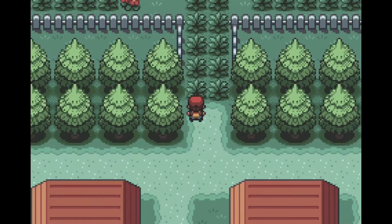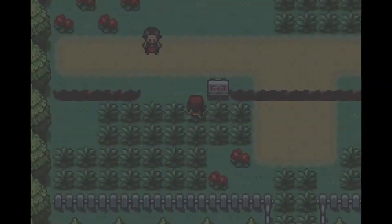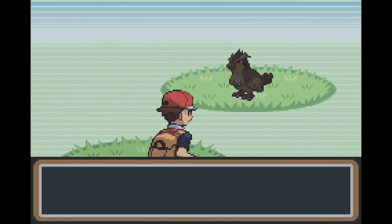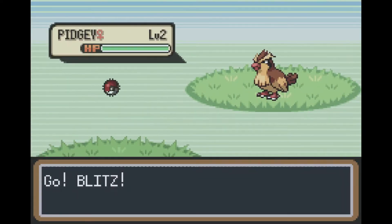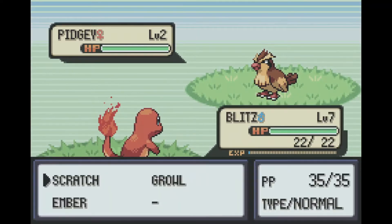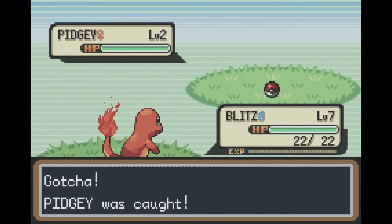So I do have Pokeballs - this will be my first encounter at this part. I didn't count the previous ones because I didn't have a way to catch. Alright, Pidgey! I think I prefer Pidgey personally. You gotta have a fly Pokemon. I got five Pokeballs, we'll just throw it and see what happens. Easy peasy - didn't even need to fight.